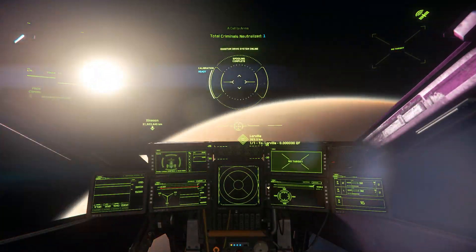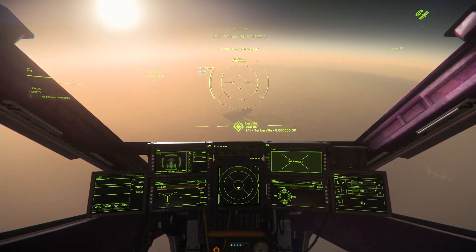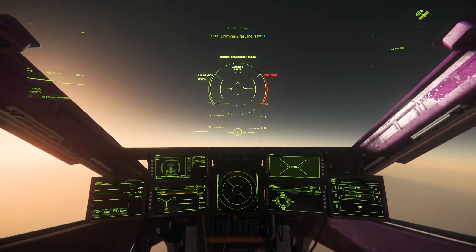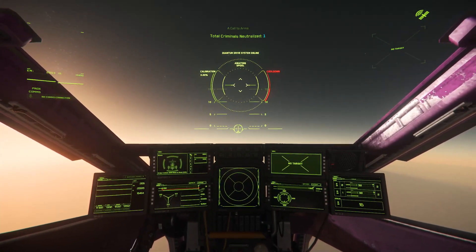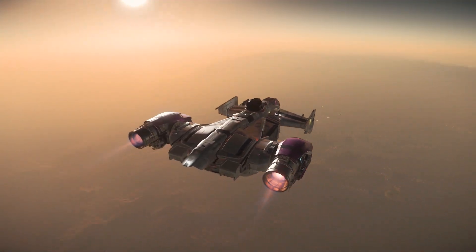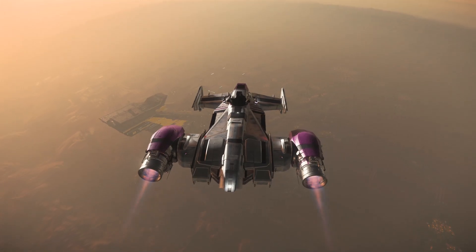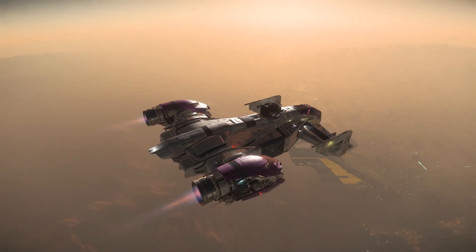When approaching a planet's surface with cargo, never use cruise control while your ship's orientation is below the horizon line. If you pitch down with cruise control on and your game crashes, your ship will continue flying into the planet until it explodes. If you do not use cruise control, your ship will immediately come to a stop where you disconnected.